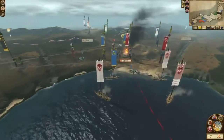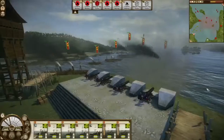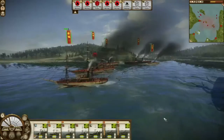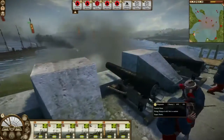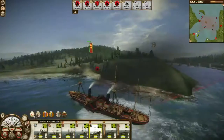Attempt a naval assault on an occupied enemy port to fight the new port siege battle type. The attackers sail in to a coastal region, while the defenders have artillery mounted on the coast to bombard the attacking ships, as well as their own fleet to back them up. It's a whole new battle type.